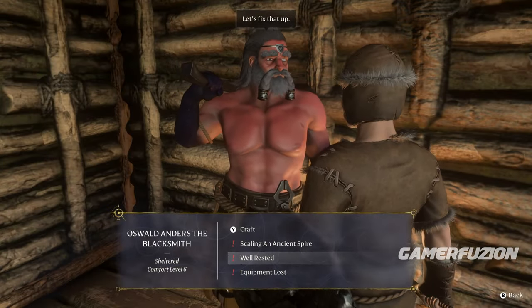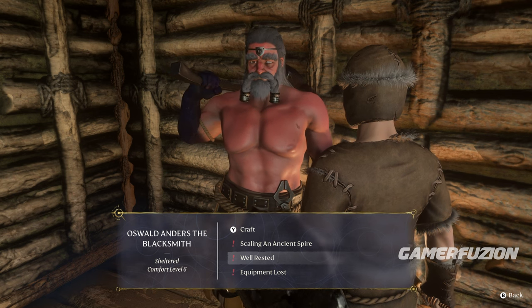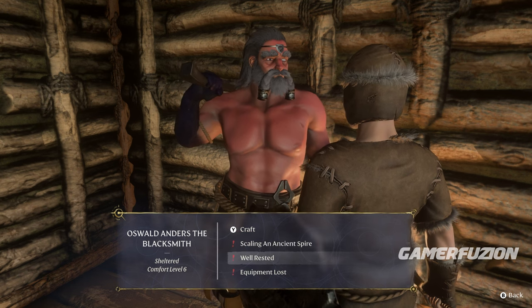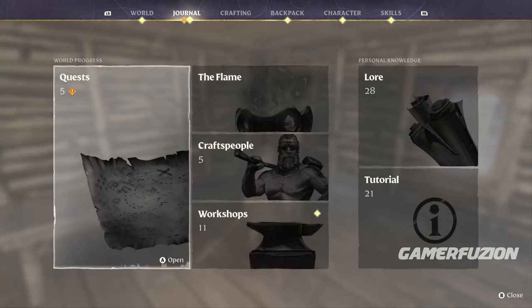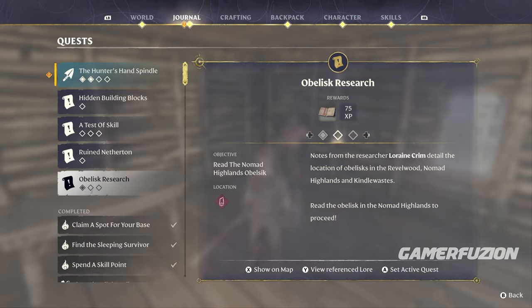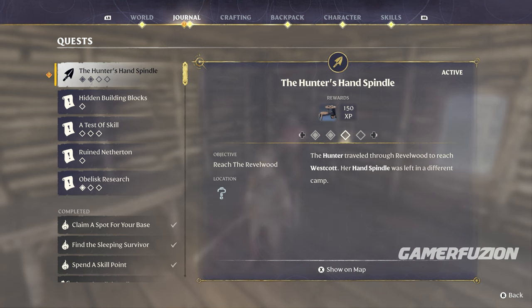This is the first method. The blacksmith will have different quest lines you can pursue. They're very short — some will take maybe five minutes, others might take half an hour to an hour to complete depending on the scale of the quest. For example, in your journal, the Hunter's Hand Spindle quest will give you 150 XP, plus a quest line that leads to chests containing different weapons.